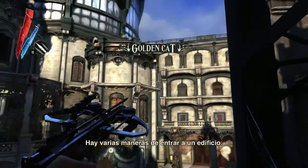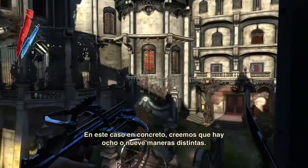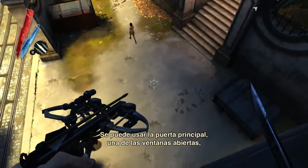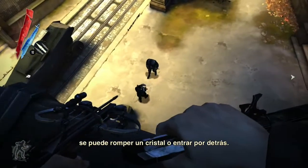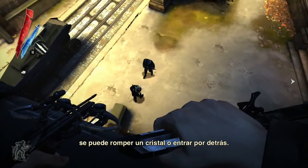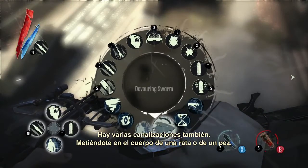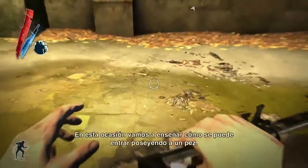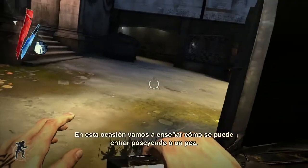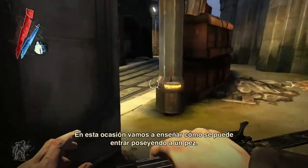There are multiple ways to infiltrate a building. In this case, we believe there are eight or nine ways in. You could go through the main door, through one of the open windows, break windows, or behind the building. There are also various conduits — like if you possess a rat or a fish, you can go through the water. In this playthrough, we are going to show how we infiltrate the building by possessing a fish.